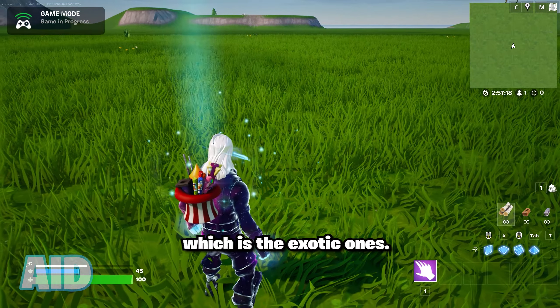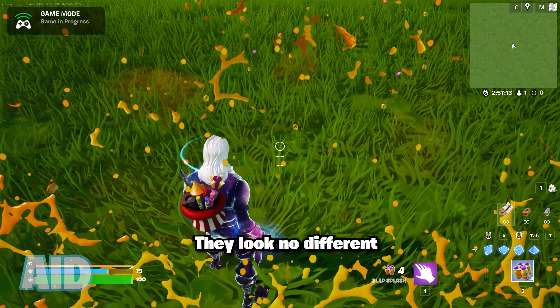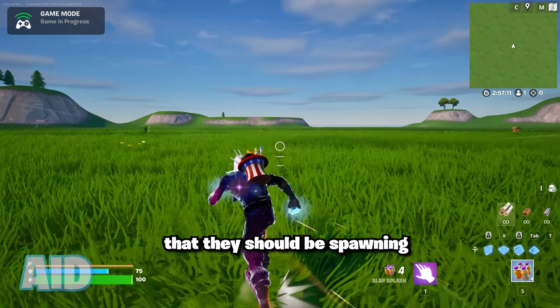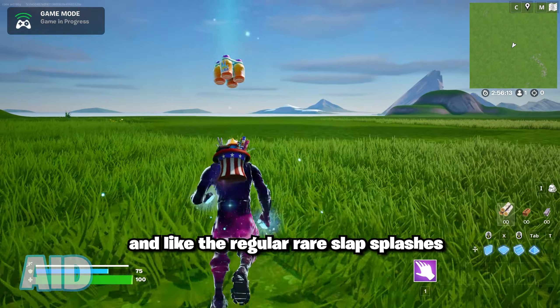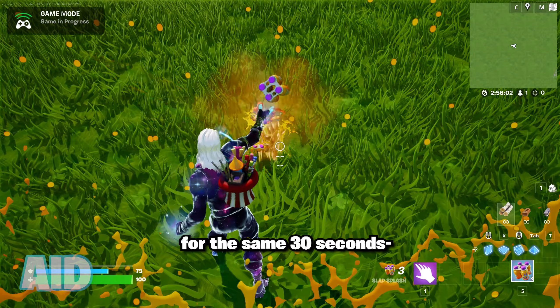There's also another kind of splash, which is the exotic ones. They look no different, and the only real difference is that they should be spawning through llamas and grant 30 health instead of the regular 15. Like the regular rare slap splashes, they'll give you infinite stamina for the same 30 seconds.